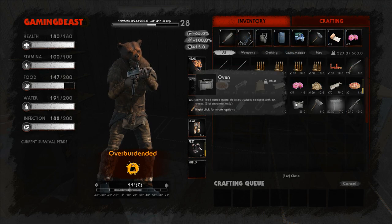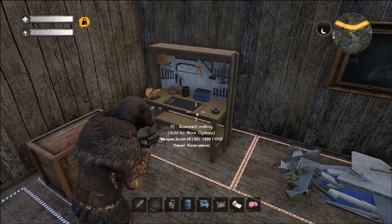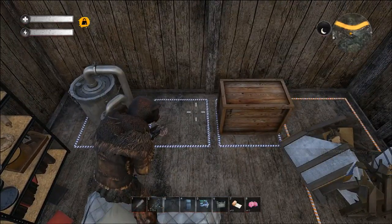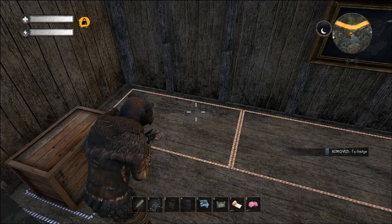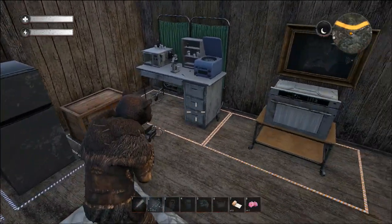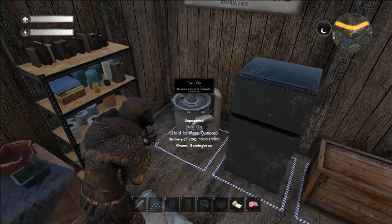So we got the medicine bench, the refrigerator, the distillery, and the oven. Now we're going to get rid of these old ones - you come in, hold F, hold your mouse over destroy and click it, and you get some resources back. Now we're going to place down the distillery here. Make sure when you're placing into a small slot it's not highlighted over the wrong spot before you place it. This has to be powered to work, as does the distillery.